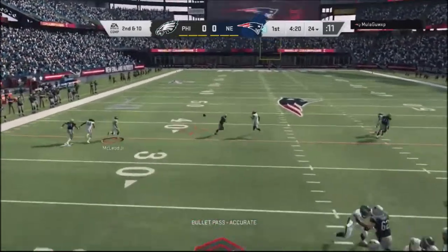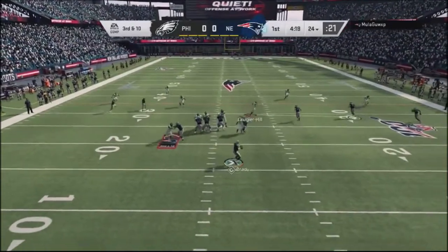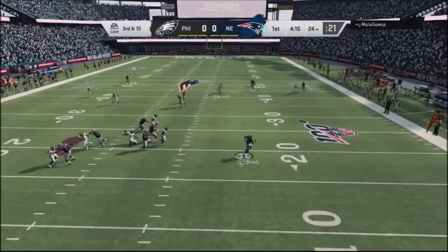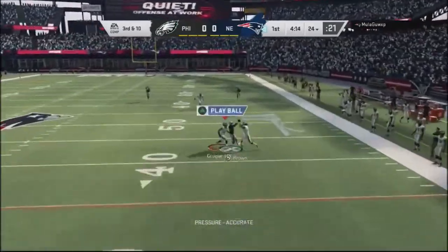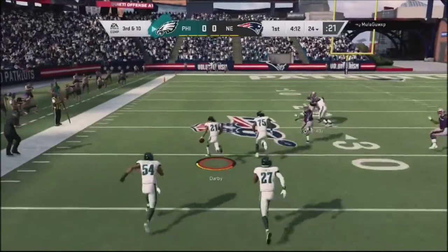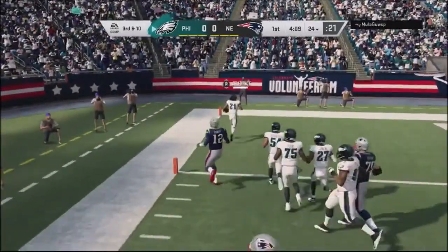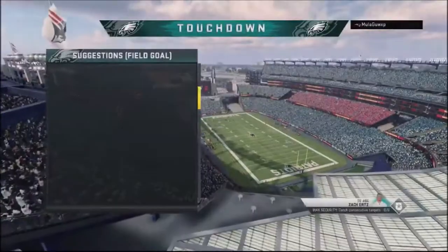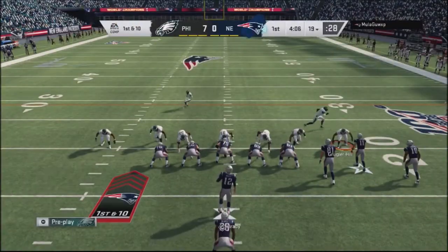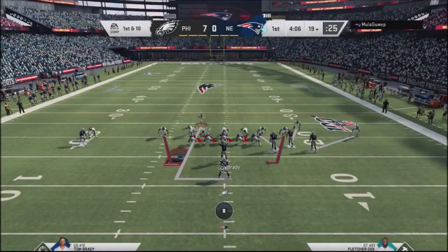On second down, he actually misses a seam with a pass. In a third-down situation, I go with a cover-two shell and he throws into coverage. My defensive back is able to come up with the ball and — as you saw in the intro — the defensive back picks six it from the very beginning. A minute into the game, I'm already up by a touchdown.